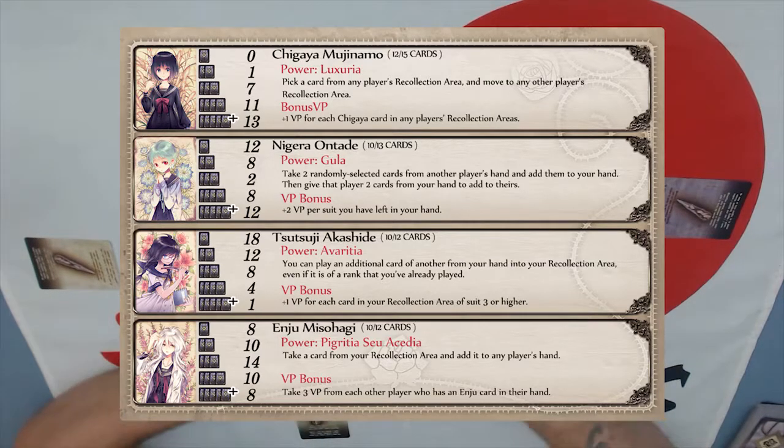We're going to play the game collecting cards and interacting with each other for five rounds. At the end of the game, the player with the most of a single one of these suits will align that as their true identity, and they will score points based on it. For example, Chigaya works pretty linearly: one card gets zero points, two cards one point, three cards seven points, four cards eleven points, five or more cards thirteen points.